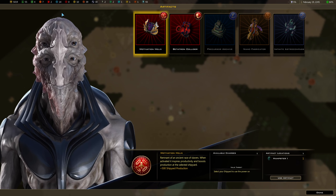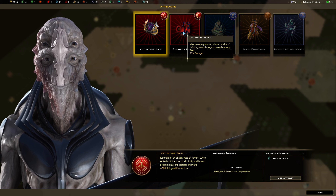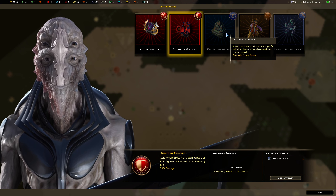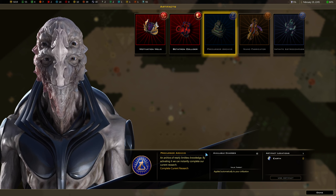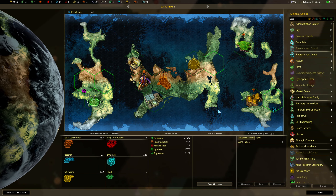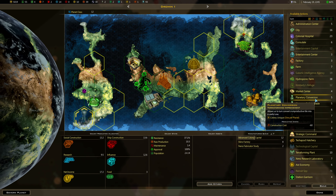Artifacts — what do I have here? Plus 500 points of shipyard production — that'll be good when I'm building a really big ship. 25% damage on a single fleet. I don't have enough research to do that yet. Nano fabricator on Troman the first — where is the nano fabricator? Oh, got to research it. Might as well.